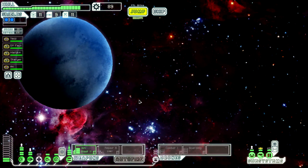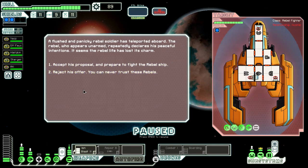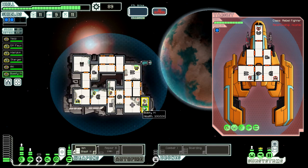Let's jump up to the next one - it's a rebel ship. Oh, it's going to offer us something. We can accept his proposal and fight the rebel ship or reject his offer. We want to fight the rebel ship and destroy it for scrap, so we are going to accept his proposal. I thought one of their guys had teleported over to attack us and it was a trap, but he actually doesn't want to be a rebel anymore.